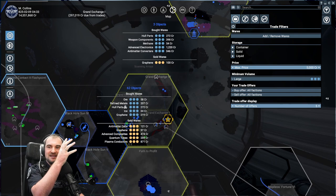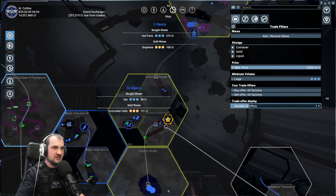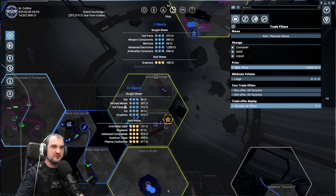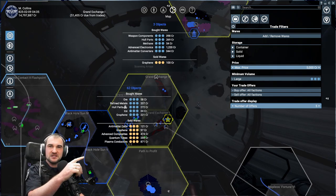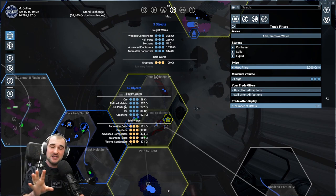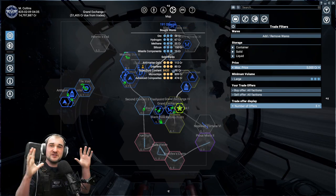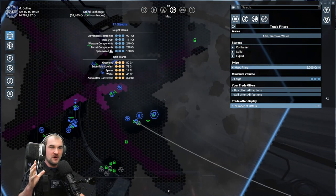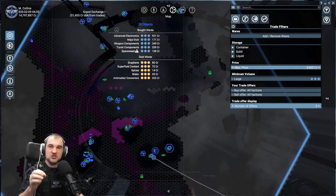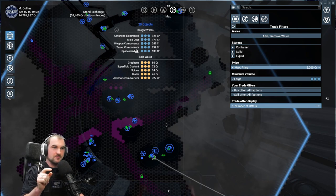You can change how many of these trade offers will be shown by using the trade offer display menu, and you can decrease that to just one or up to five. Just one point before we move on: these lists are limited to the amount you see on your map right now. So if you scroll out, you get a list for every single system you see. And if you scroll in, for example into the Void, then you get just the information of the stations you see in the Void.